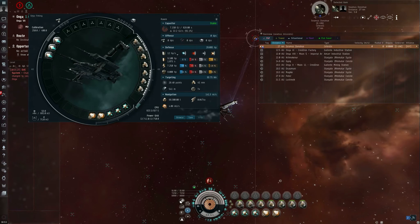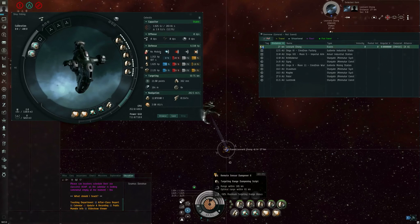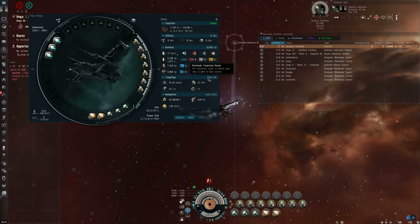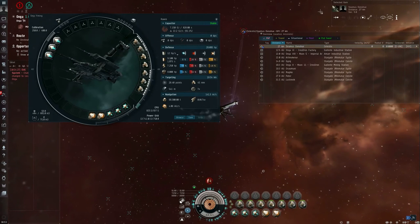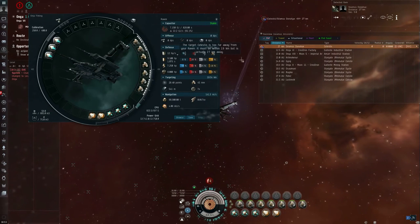However, if I'm sensor dampened such that my targeting range drops below how far away the target is — in this case 27 kilometers — if I turn on the remote sensor dampeners scripted to dampen targeting range, both of them, now my target lock range has dropped to 19.5 kilometers. And there you go — the target lock just dropped because the Celestis is now too far away for my Raven to target lock it. Target Celestis is too far away from your Raven; it must be within 19 kilometers but is actually 27 kilometers away.